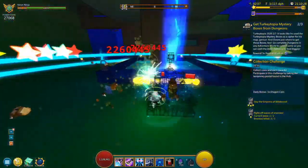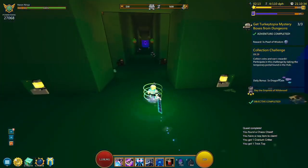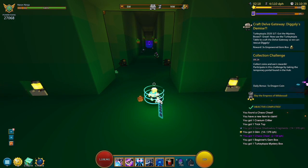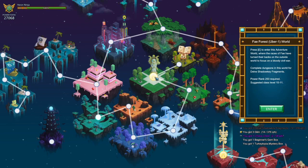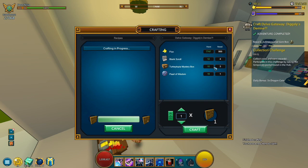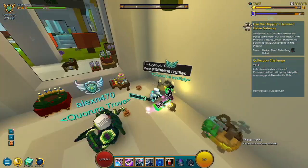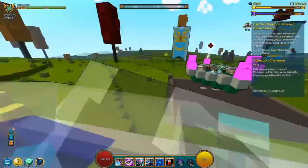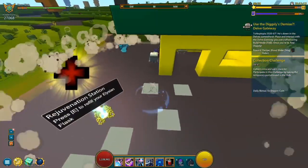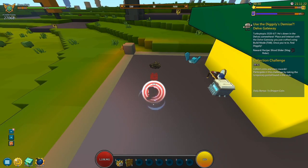This next dungeon should get us the last TurkeyTopia mystery box — and there we go. Four dungeons, completed this quest, rather simple. Now let's head back into the hub to craft the next item: the Delve Gateway Dixley's Demise Portal. Let's craft Dixley's Demise — it's going to be worth a little bit, but not too much. We're going to receive three empowered gem boxes. We've got the Dixley's Demise Delve Gateway, so let's head over into our cornerstone and place this portal down to see what it does.